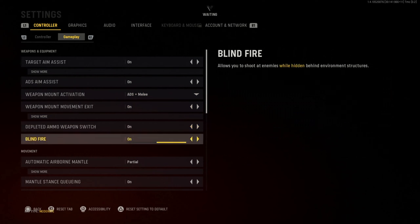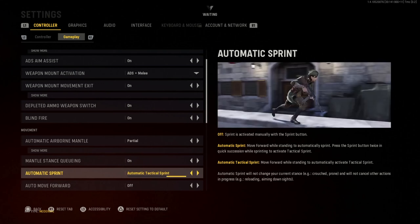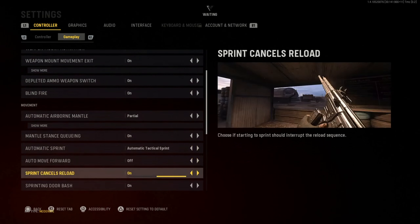Weapon mount movement is default so you just come out and it moves. Ammo weapon switch on default. Blind fire on by default which is good. Automatic airborne mount — just leave it on default; if you want to do it yourself manually you can put it off. Automatic sprint I put on Automatic Tactical Sprint because it helps your movement a lot — you can run faster and easier without having to click repeatedly.